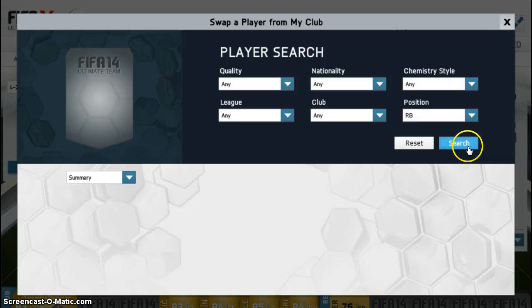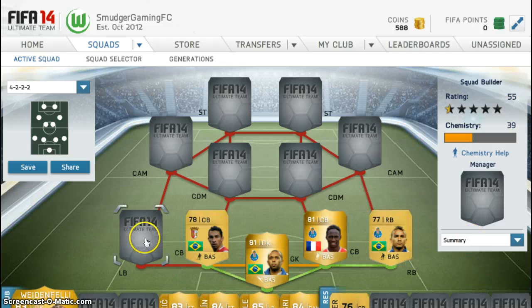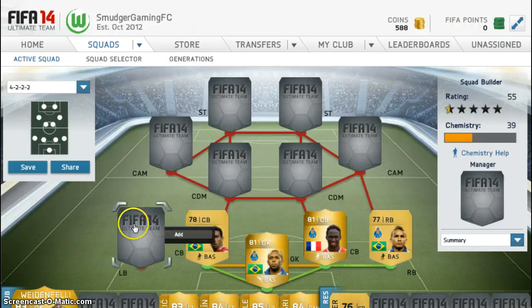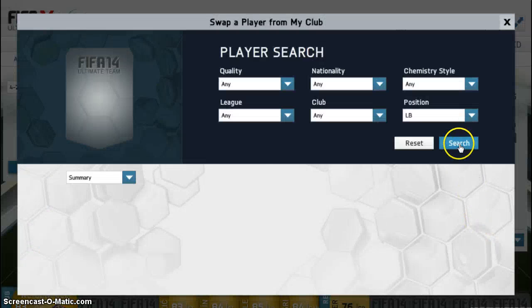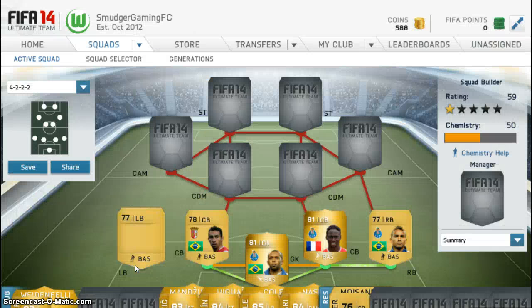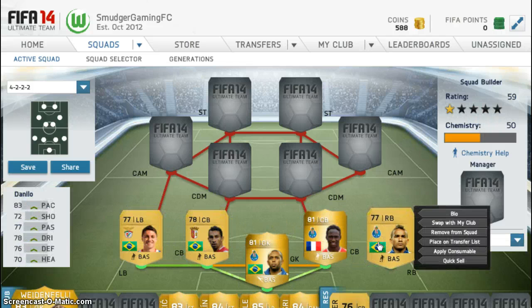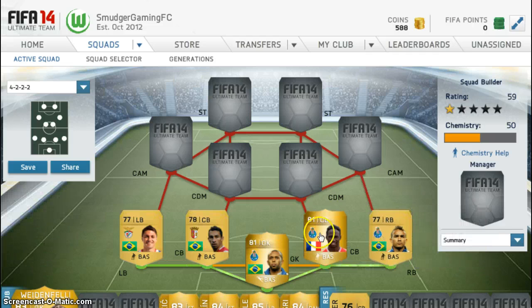In right back we have Danilo. This guy plays like a beast — none of his stats are under 70, which makes him brilliant. He can play some brilliant balls down to our centre-attacking mid. Our left back links up pretty nicely with our centre-back, and that is Sequera — 81 dribbling. Shot is his worst stat, which I don't really look for in a defender.